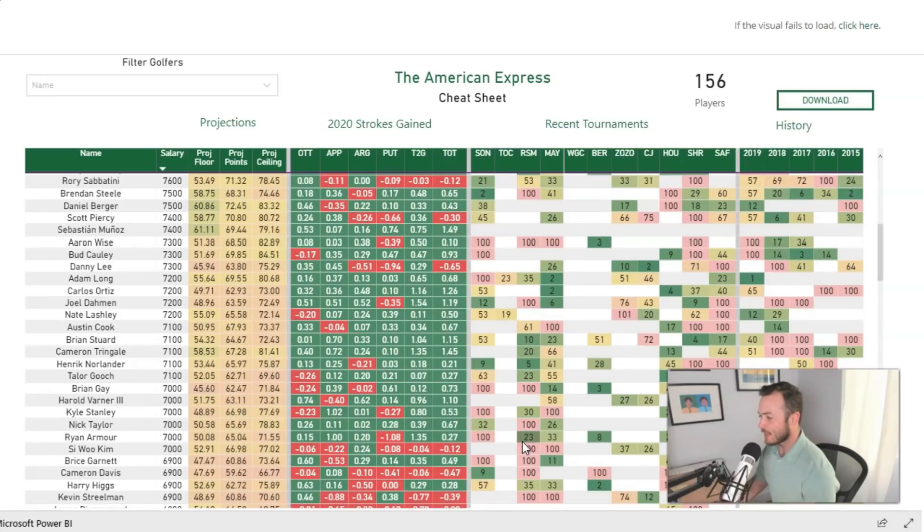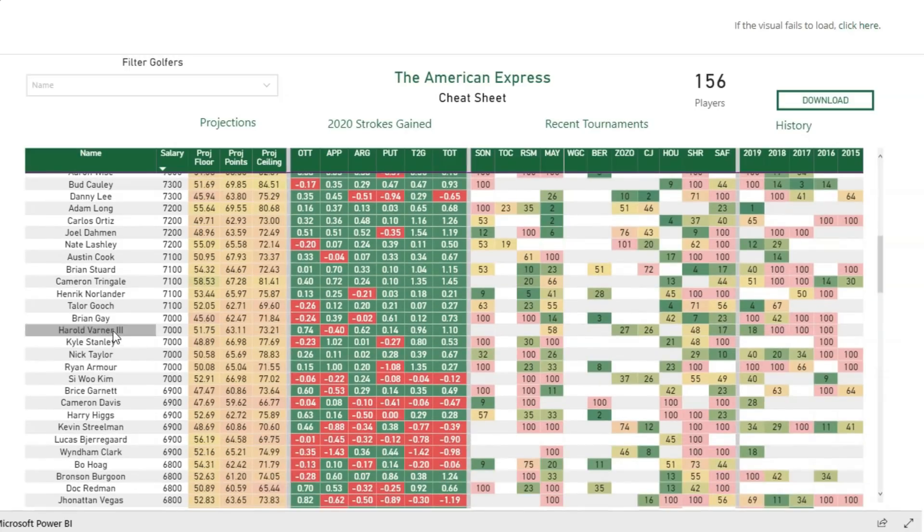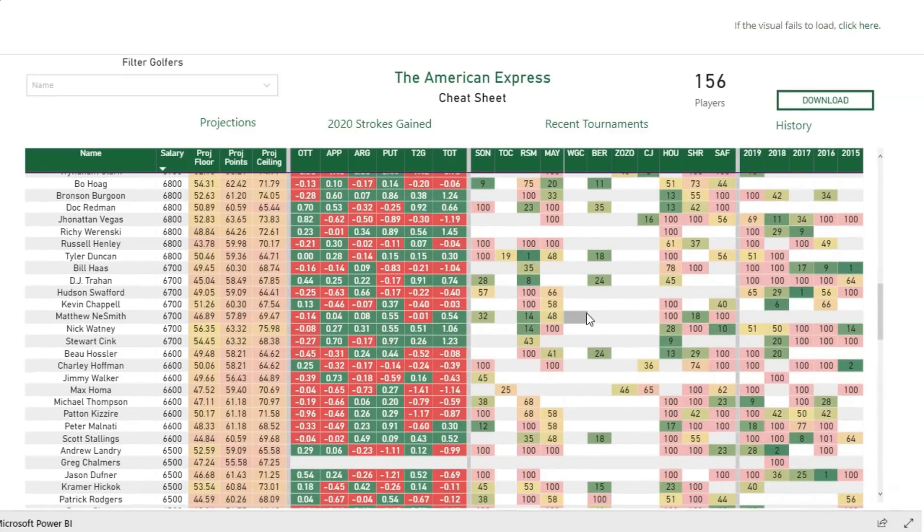Henrik Norlander is interesting — fifth and ninth at the RSM and the Sony. What I like about Norlander is he's pretty good with the irons, a solid approach player who can stripe it. He's also made two of his last two cuts at the AT&T Pebble Beach. It's his first full-time Tour season but he's played well recently. Taylor Gooch is another guy — I love approach players. He had a fourth-place finish here last year, fourth in Houston, has made five or six cuts in a row.